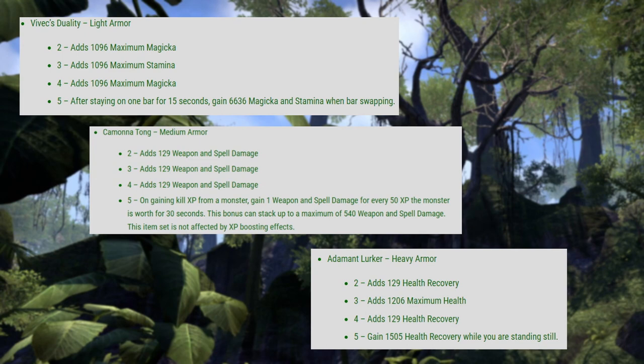Could be used in certain tank situations — if it's a situation where you're taking a lot of damage, you need that health recovery and that max health, and gaining 1,505 health recovery while you're standing still for that five piece bonus is definitely something you could do as a tank. So this could be usable maybe in some high damage situations. Some tanks may figure out a way to use this, but these are the three sets available to us in the Necrom chapter.